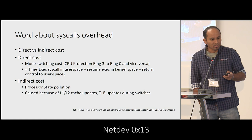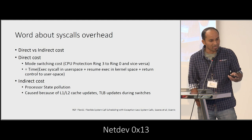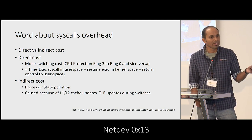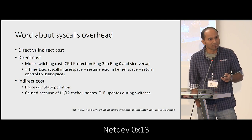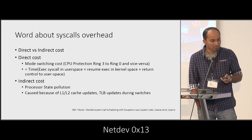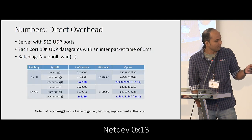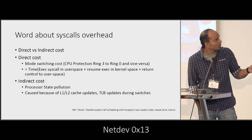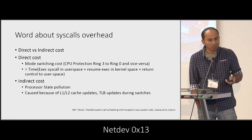A word about syscall overhead: it comes in two different costs — direct and indirect. The direct cost is the mode switching cost, which involves switching from ring 3 to ring 0 and vice versa. The indirect cost is the result of processor state pollution, wherein there will be additional TLB lookups and cache coherence issues arising from the system call. In this talk I'm primarily going to concentrate on the direct cost, though the indirect cost is actually the major cost with regards to system call utilization.